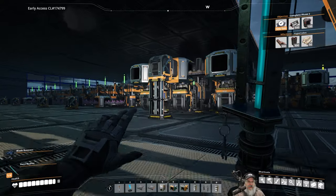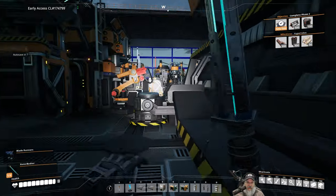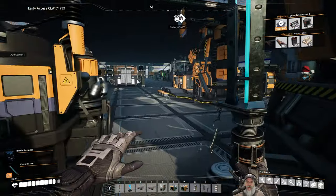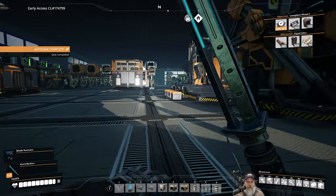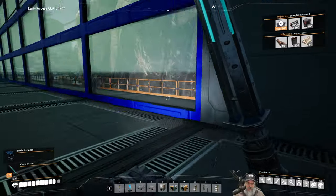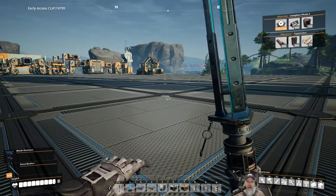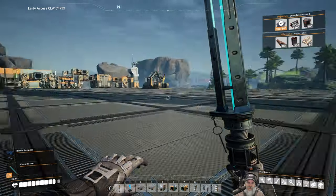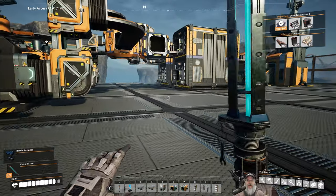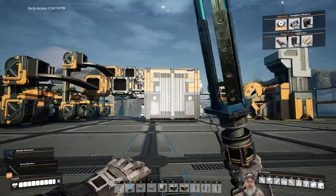I almost moved the space elevator up to the next level — things are getting really scrunched up in here — but I haven't done that yet. I don't think there's anything we can research yet until we get encased industrial beams going, so that's what we'll really focus on. But before we do that — in the upper right-hand corner — to complete phase two for the space elevator we need 500 versatile frames and 100 automated wirings.